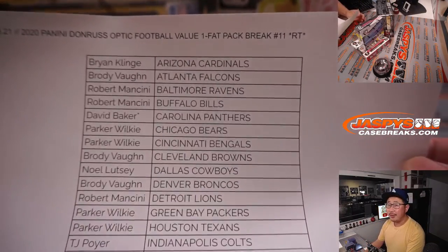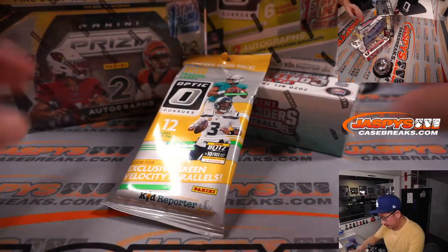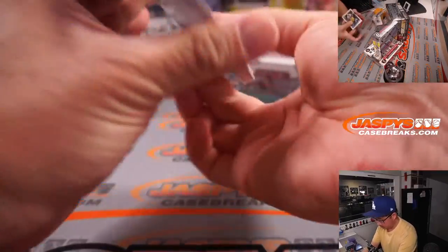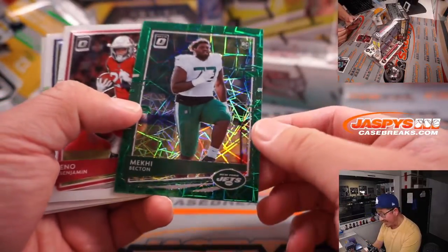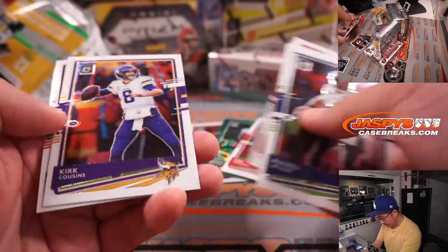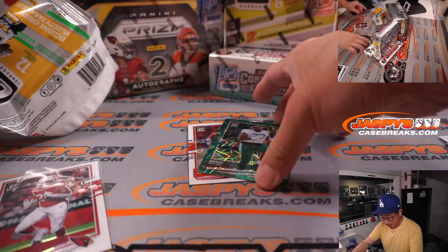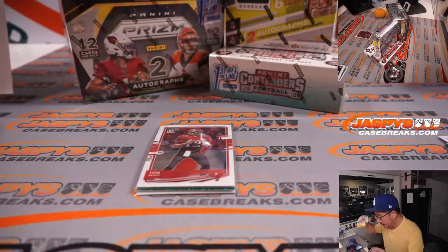All right, here's the final printout, hot off the presses. Thanks everybody for getting in on this. Let's see what we got. Let's ship that Brady. We got Mekhi Becton as your green velocity for the Jets. The Brady will go to Parker. The green velocity Jet will go to Parker as well. These vet cards won't be shipping. Nothing too crazy in the way of a quarterback, a rookie quarterback or something like that.